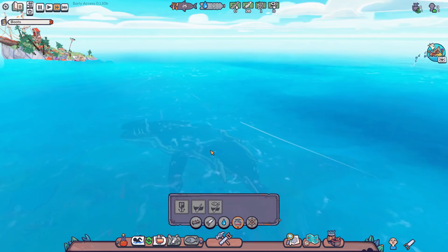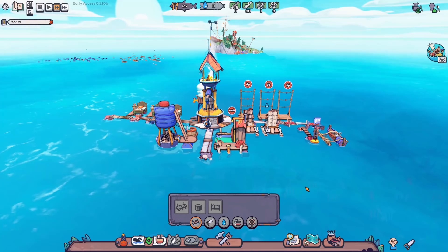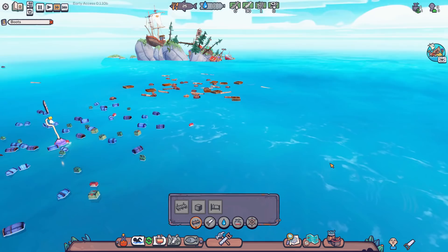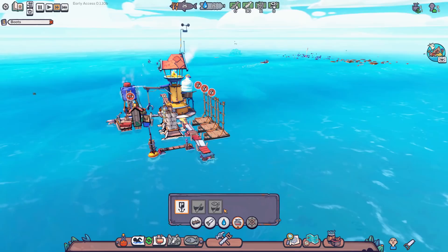There's a giant whale swimming by — I can't select it so maybe there's nothing I can do with it. Our first boat is built and none too soon because we're completely out of plastic. I'll set a buoy with a bigger range over here — there are 66 pieces of plastic in range, which should be pretty good. We're in a better position for wood than plastic at the moment.